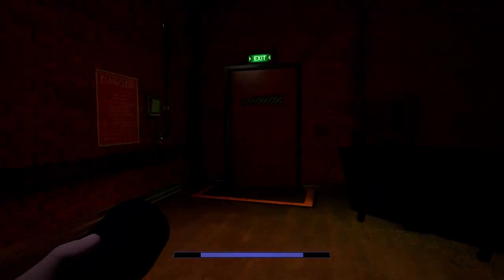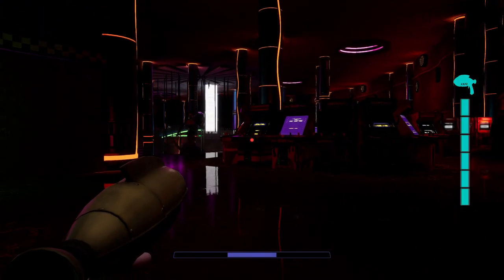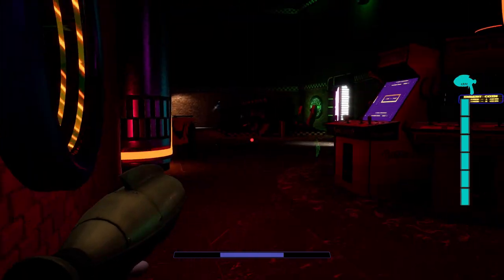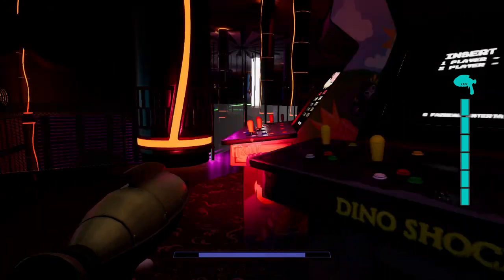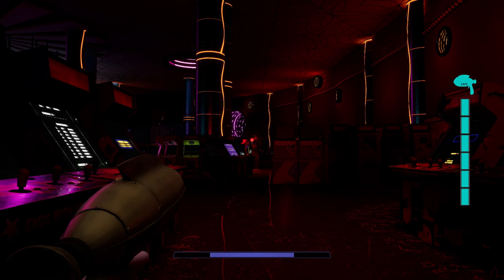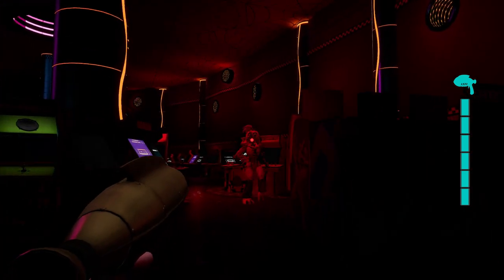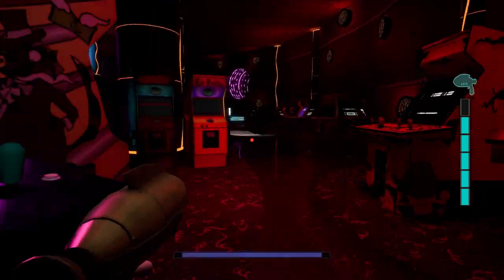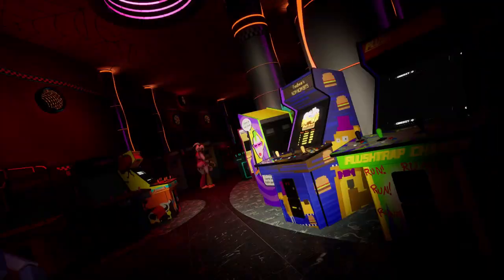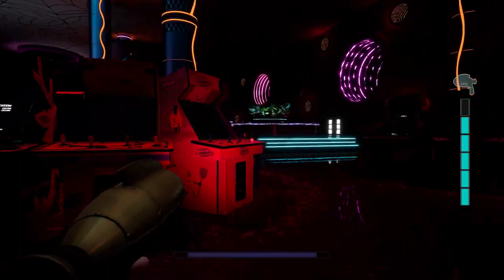We're going to reset the main generator first, so we have to go down. The lights are out and Chica is right here — it will be in the middle of the machines. Maybe if you're lucky you won't encounter Chica, but usually it is right here. You will hear that mechanical noise when it comes for you. I shot Chica, so I'm safe now.